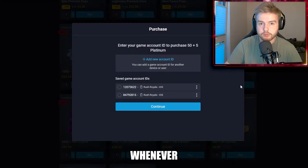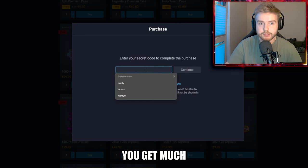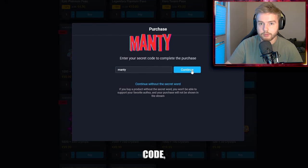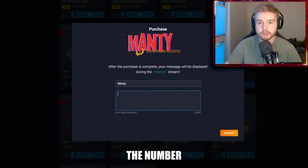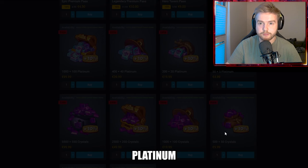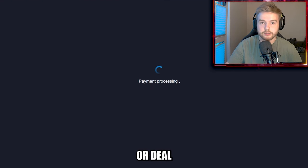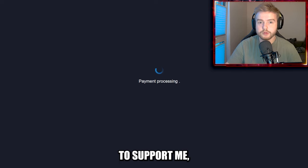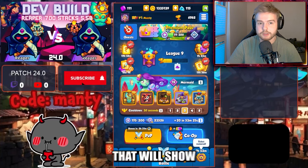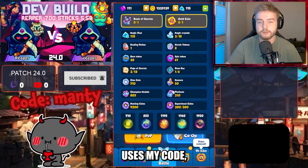Did you guys know that whenever you buy something in Rush's real market you get much better prices than in the game client? You can support your favorite content creator with a promo code, and you can limit the number of purchases — instead of mini transactions, just buy Platinum and then buy in-game stuff like gems, passes, or deal offers. To support me, please use code 'monkey' whenever you purchase in the market.